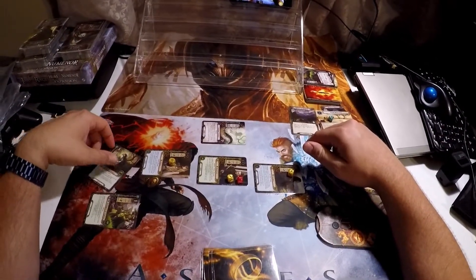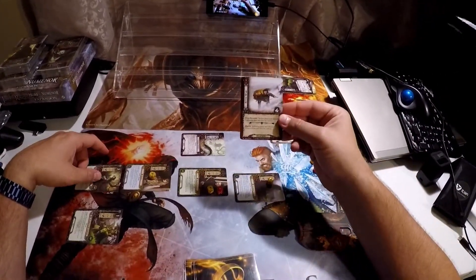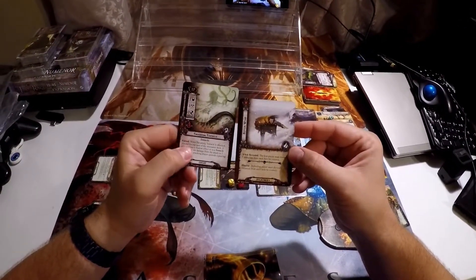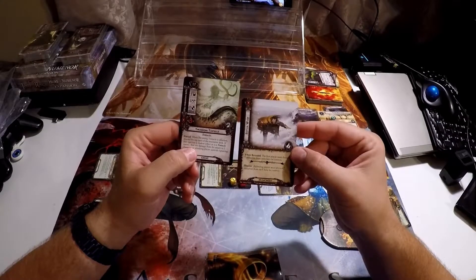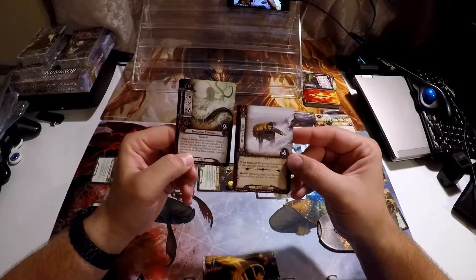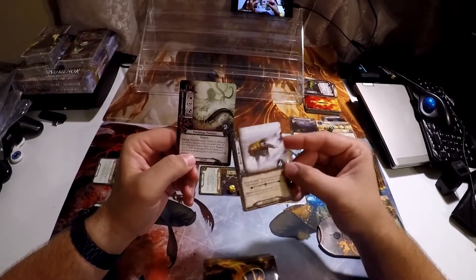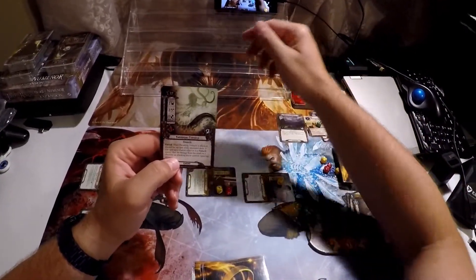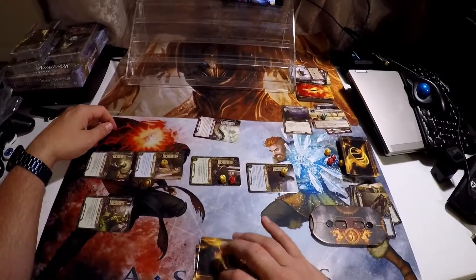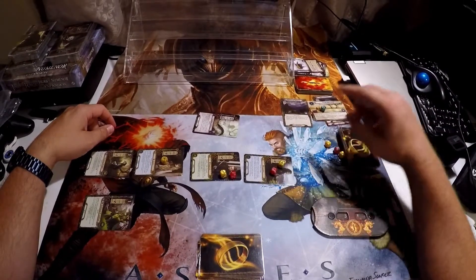Now I'm going to attack with my Mirkwood Runner, which is going to trigger that forced action. Let's discard the top card — it does have a shadow effect but it's not a tentacle. Deal the damage from the attack to one character in attacking play. That means this two damage goes to one of my own characters. Let's put it on Eleanor.